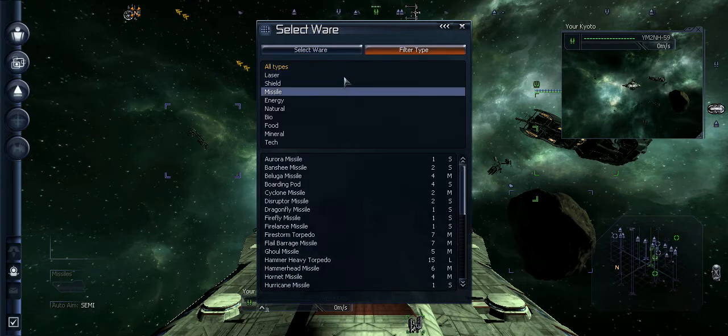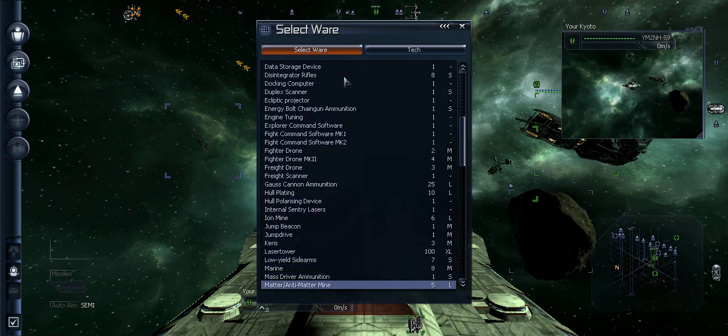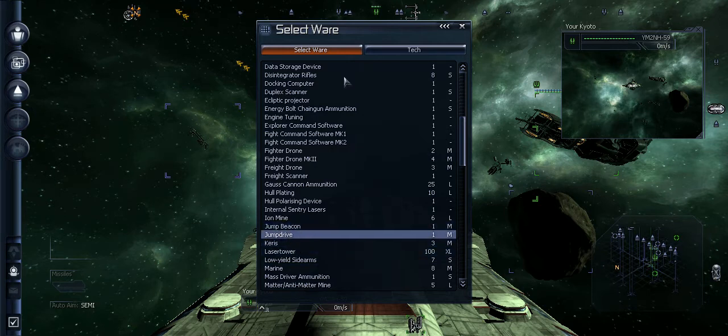Select Where on the very bottom. Select Filter Type, and I will go to Tech. Then I will go to Select Where and find Jump Drives. Here it is — Jump Drive.